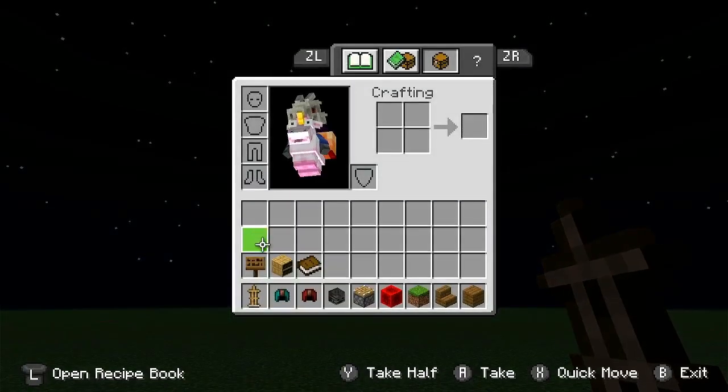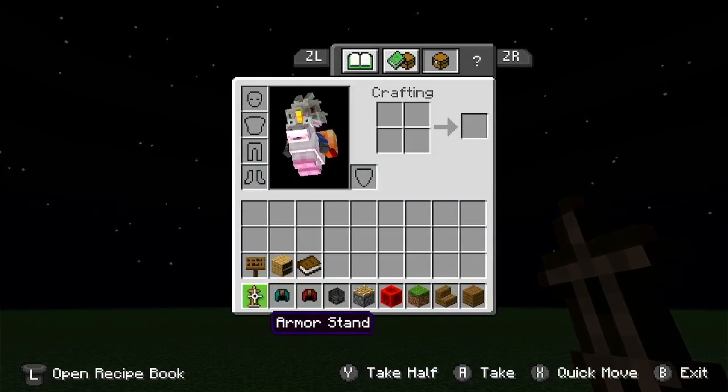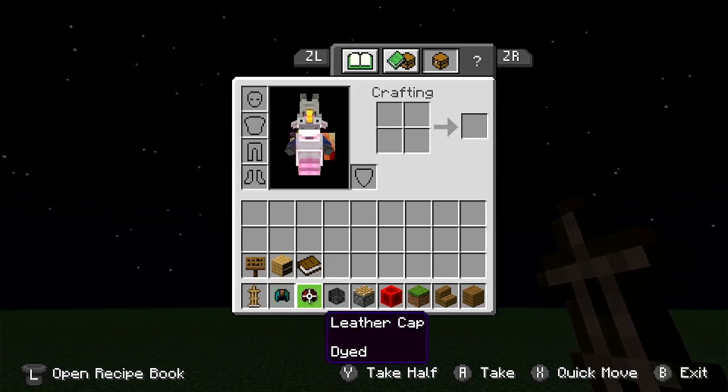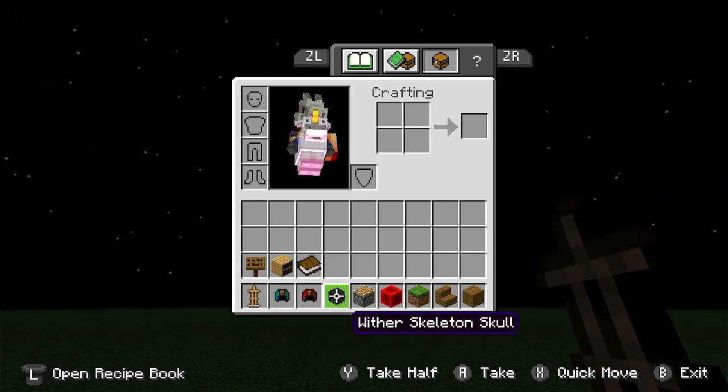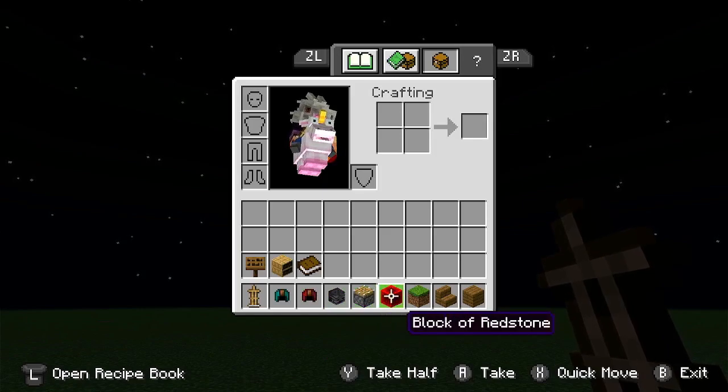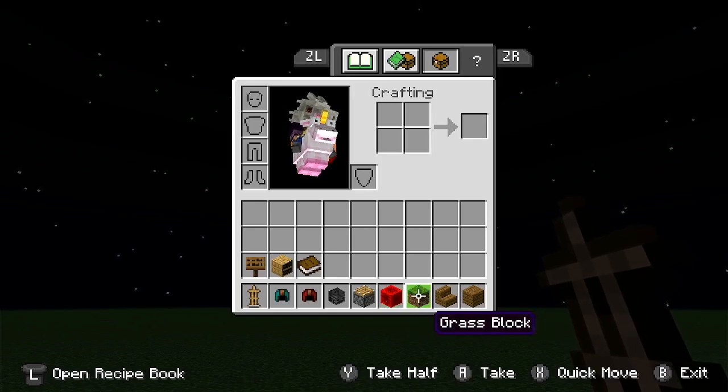So these are the materials you will need: an armor stand, a cyan leather cap, a red leather cap, a wizard skeleton skull, a piston, a block of redstone or anything to activate that piston like a lever, and any additional block — actually it has to be a grass block, so yeah.